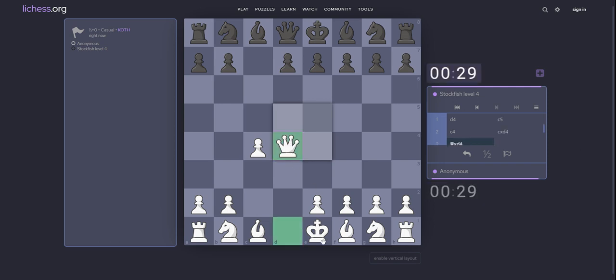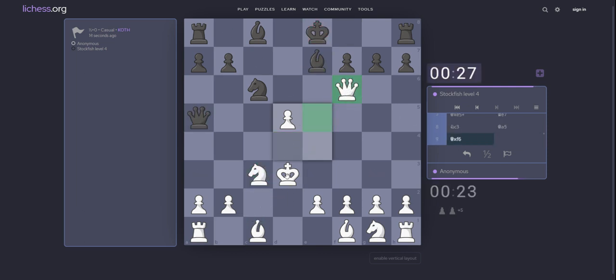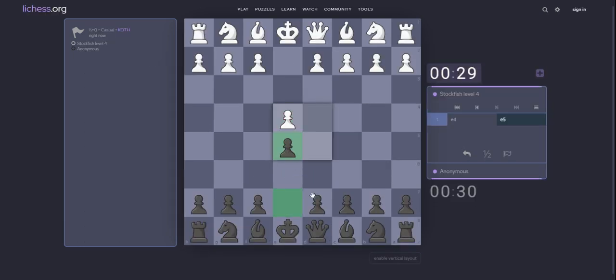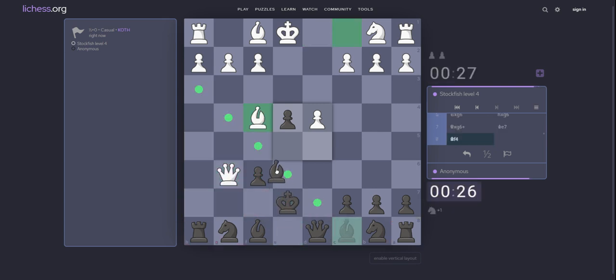C5. King d6. Yes. Knight c3. d5. c take d5. Bishop e7. Knight c3. Take f6. Bishop. e5. Yes. He played. G6. Yes. Check. Queen e7.